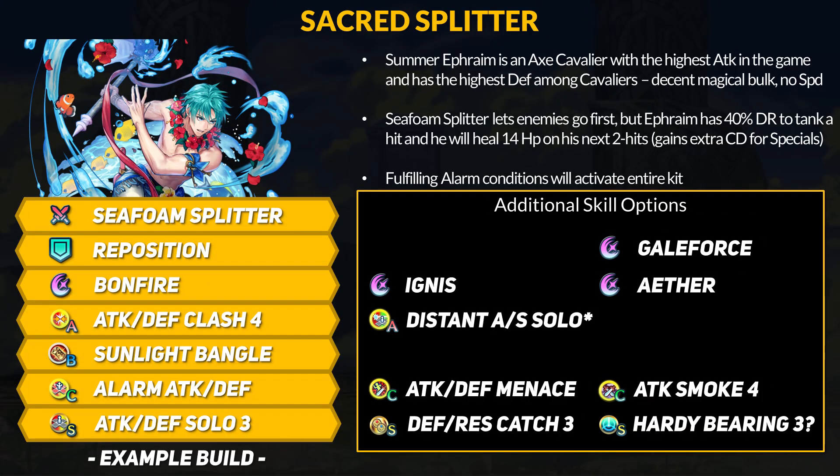Let's go through Ephraim's gameplan with his whole kit. Start the turn not completely surrounded by allies to get 4 movement, plus 6 attacking defense, and Canto 1. Initiate combat solo or next to one ally, and let the enemy counter first. Because they hit Ephraim, he gains 2 cooldown charges. Hopefully he survives with at least minus 10 attacking defense debuffs and 40% DR. Next, Ephraim goes with 2 brave attacks, healing 14 HP, and he actually has Bonfire charged on his first hit. Even if the enemy had guard, his first hit would charge Bonfire after tanking the counter, and hit number 2 would get the activation. Without guard, Ephraim could proc Ignis on the second hit instead for more burst. Hopefully the enemy is dead — otherwise Ephraim is probably going to get doubled back. Assuming he survives, you have Canto 1 to retreat. While all of this is happening, Attack and Defense Clash and Alarm Attack and Defense are both fully active. You can run a solo or catch sacred seal for even more stats.